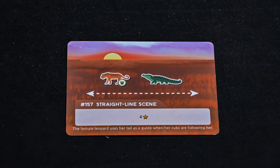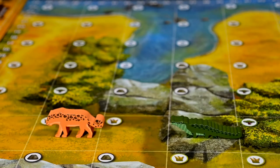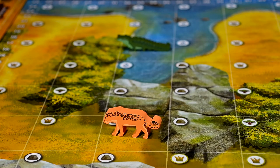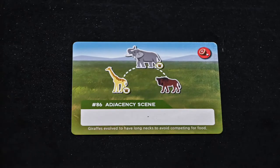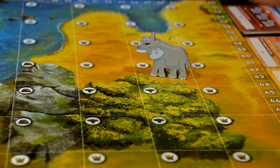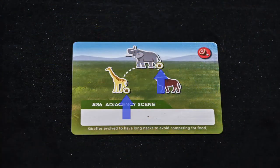The second type of scene is the straight line scene. To complete it, the animals must be in a straight line, in order, vertically or horizontally — never diagonally. The direction does not matter, nor do any other animals in between the ones on the scene card. The third type is the adjacent scene, where the lower animals must be within the 8 spaces around the central animal. Be aware that some scene cards, no matter the type, have terrain requirements.